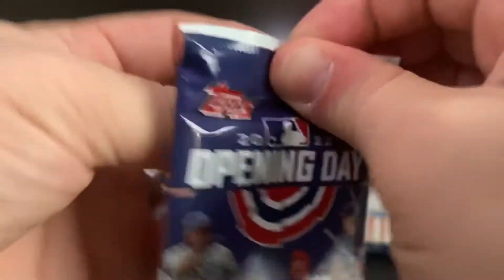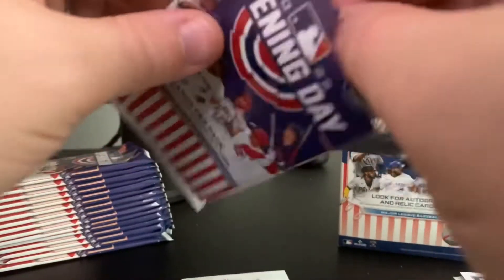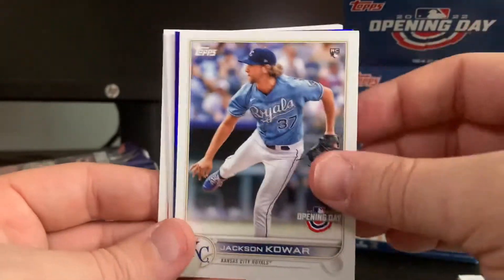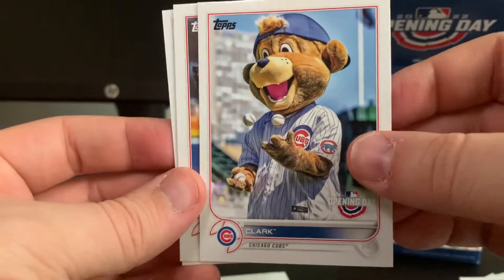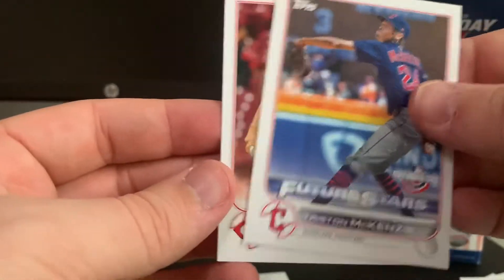I think Carlos Correa is going to be a Cub. I think Kris Bryant is going to go to Seattle — that's where everybody puts him. Kyle Schwarber is going to be a Philly — I'm giving my predictions in a video, which is not normal for me. We've got José Abreu, Aaron Judge for the PC — always nice. Jackson Cobar. Opening Day blue foil of Tyler Glasnow. And Clark the Bear for the Cubs, Tristan McKenzie, and Sonny Gray.